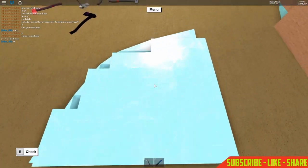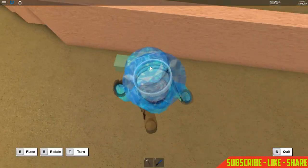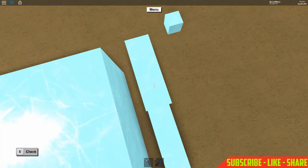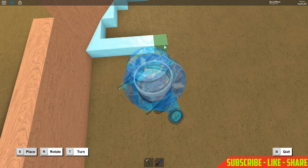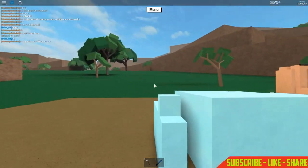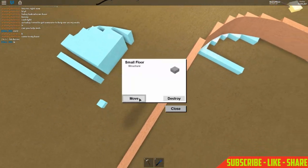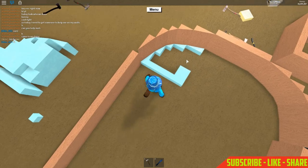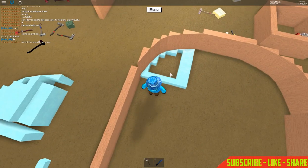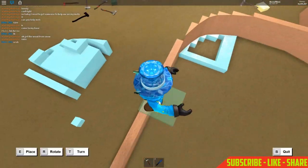Grab a post and place it on the bottom here — it should look like that. Then grab three tiny floors and place them right next to the post, three in a row. Then grab a small floor and place it on the end to make a little square shape. Grab a short smooth wall — 4x2 — and place it up here so it's all boxed in.